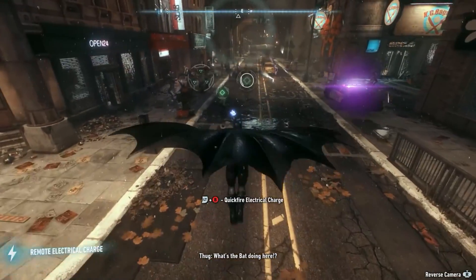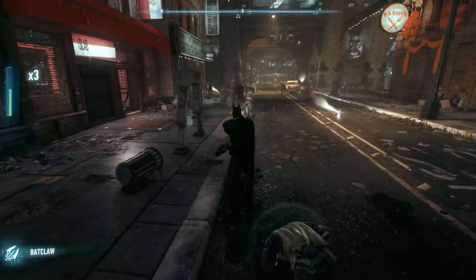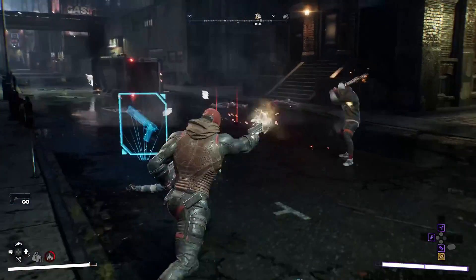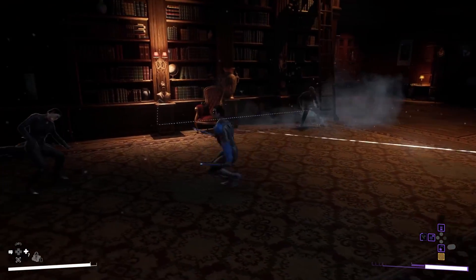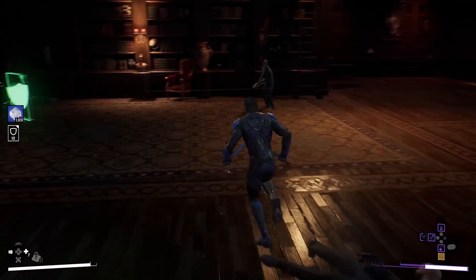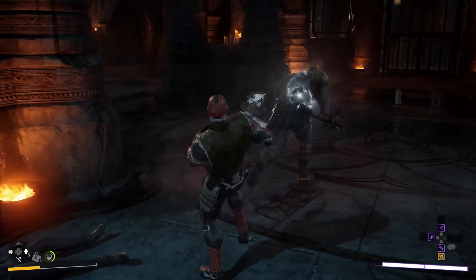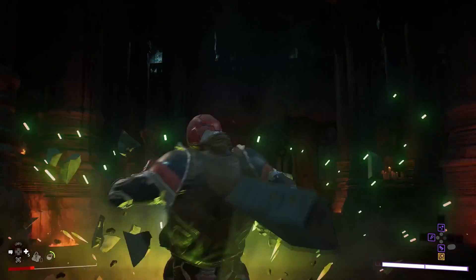The only thing in Batman Arkham games that is as common as ground takedowns is the parry counter, which is also not available in Gotham Knights. Instead, each player will be able to do a perfect dodge and a perfect counter after that. Some fans may already be happy that combat in Gotham Knights is different from how it is shown in the Arkhamverse, as they are two different IPs. Some fans may be excited about the RPG elements that Gotham Knights adds to its open world, and it will be interesting to see how important suit choices and gadget upgrades are in basic combat for each of the playable protagonists.